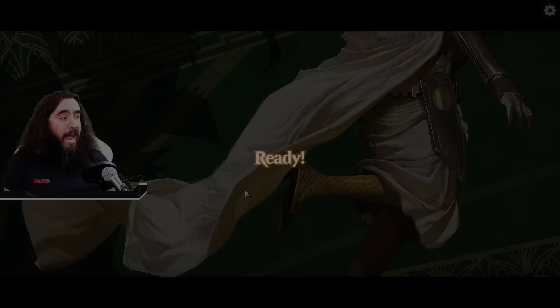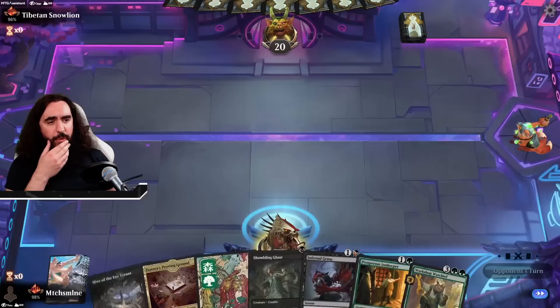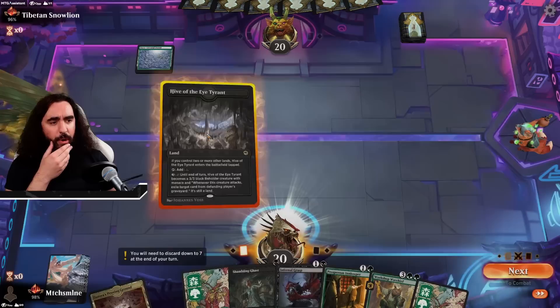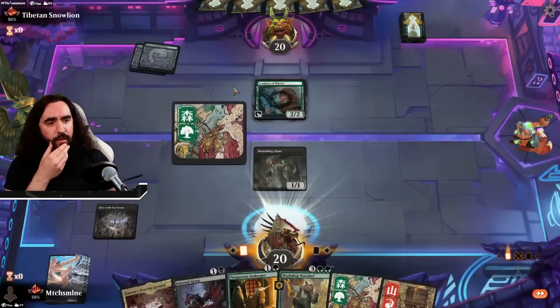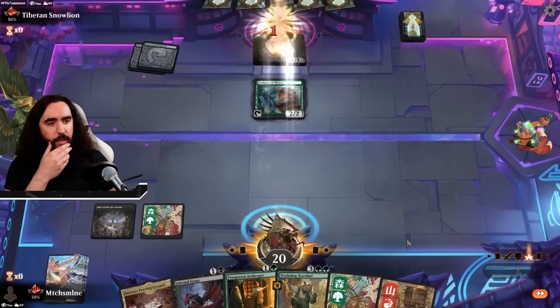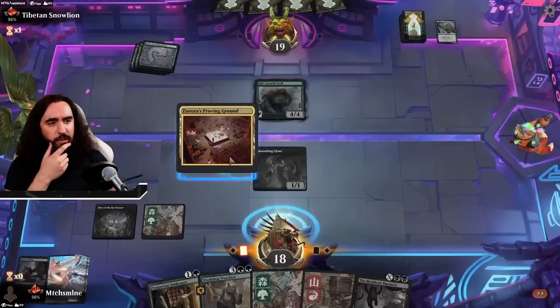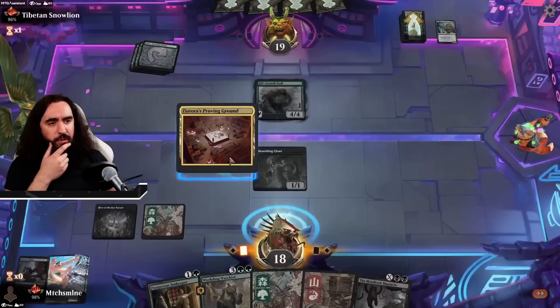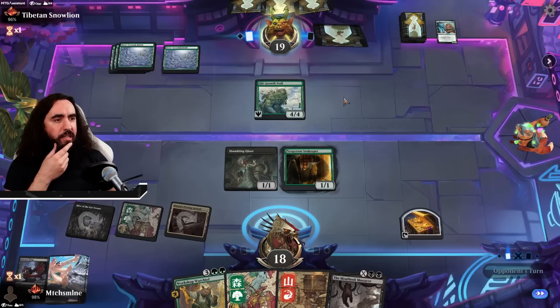The power of the Meat Hook Massacre — fifty dollar card, get out of here everybody. A Meat Hook for us, a Meat Hook for them, everybody gets a Meat Hook. The Tibetan Snow Lion — a lion is theoretically a cat. Opponents going first but we do have a very nice start here. We can even afford to go Shambly Boy into Prosperous Innkeeper. Mono green — long time no see. We will see what they're playing. If they're playing like a 3-3 here... The Sculpt of Winter. We are attacking in first. We're getting rid of that right away — so darn many reasons to do that. They go with the Troll — that is still kind of fine. As long as you don't have a cat right away, we're happy about it.